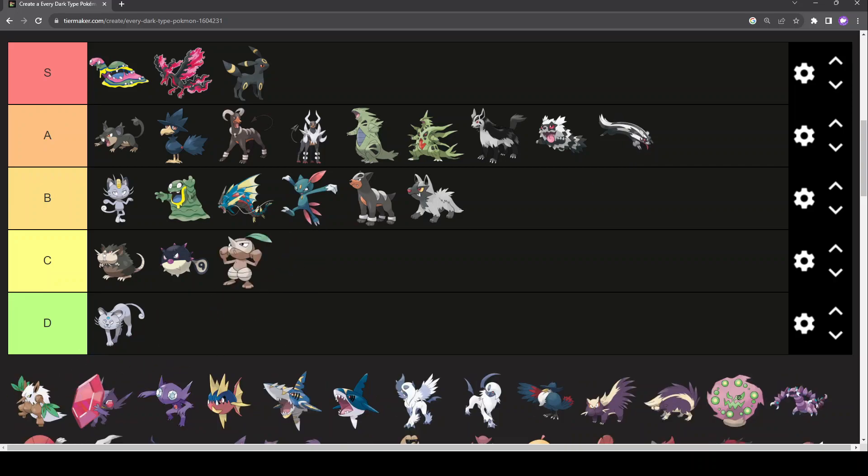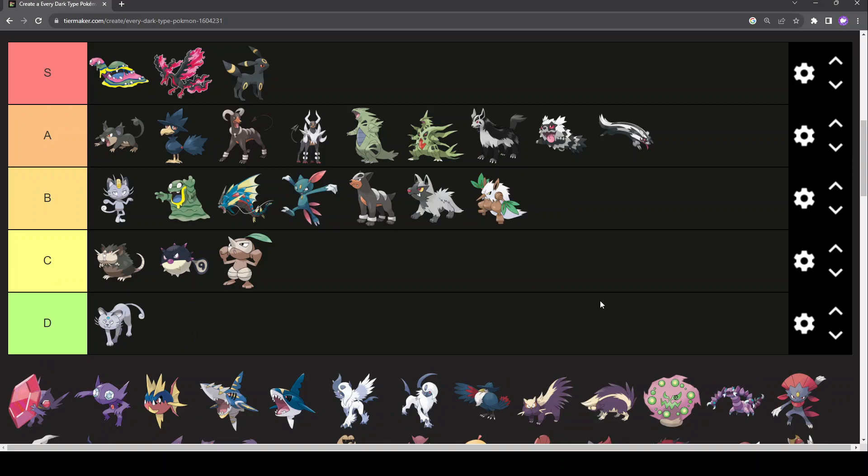Nuzleaf — he has nipples and ball sacks for knees, so C-tier for Nuzleaf. Shiftry — cool Pokémon, Dark-Grass, not the greatest type, and it's awfully weak. It gets overshadowed one billion percent by Ludicolo. Not really a great Pokémon, but at least it's based off cool Japanese lore — the Tengu. Can't hate the Tengu.